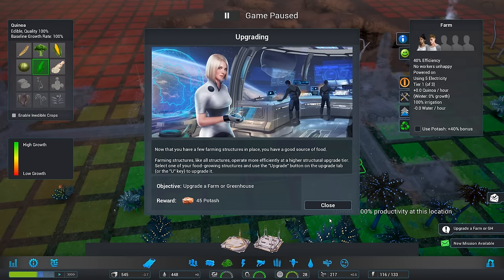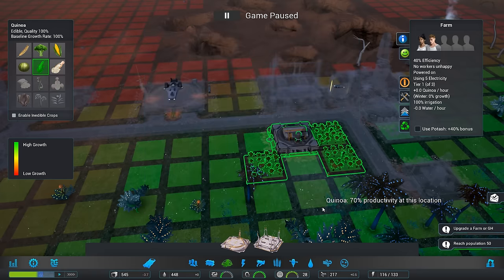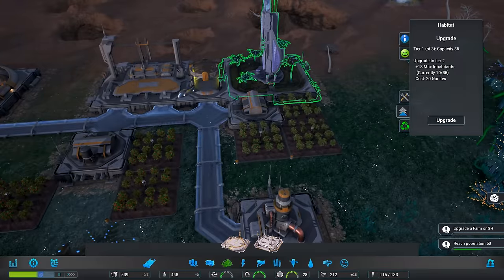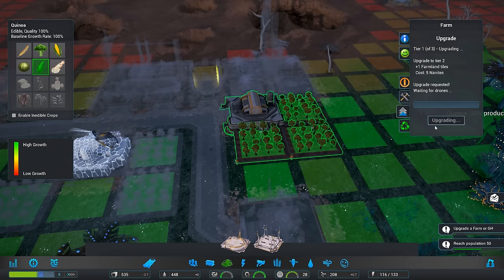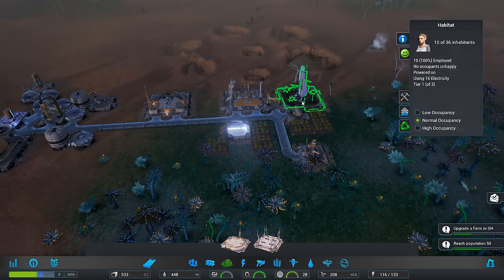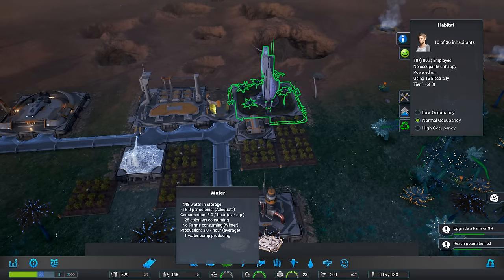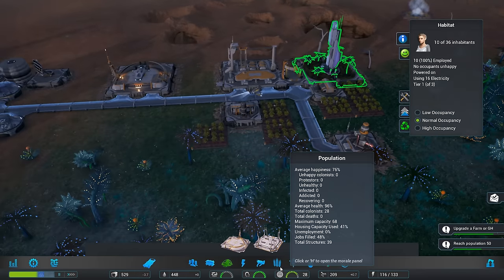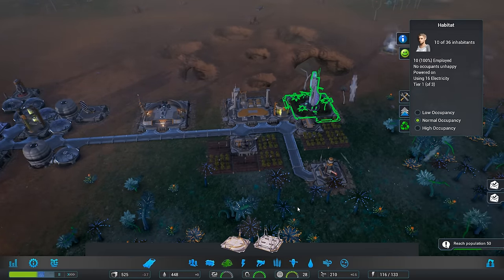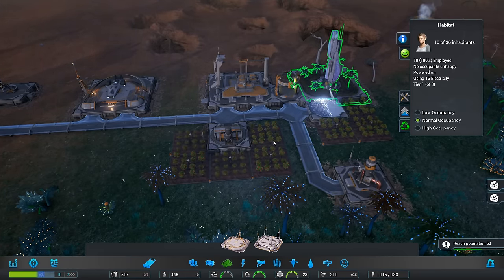New mission — upgrade a farm or greenhouse, and grow the colony — reach population target. That sounds good. So we need to upgrade this beast. Might as well just upgrade both of them. Oh, there we go — drones are making their way up. So we have 10 of 36. What's our population at? Let's look at our overlays. I guess that's our population — 56%, which would be like 28 of 50. Nice.